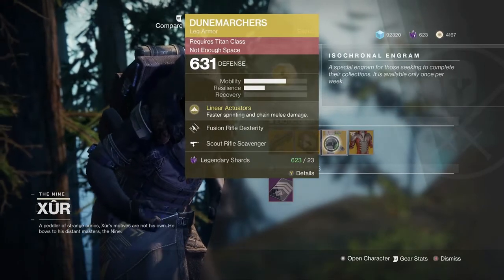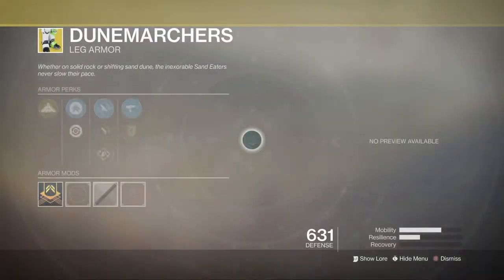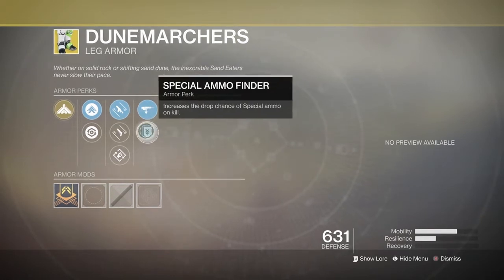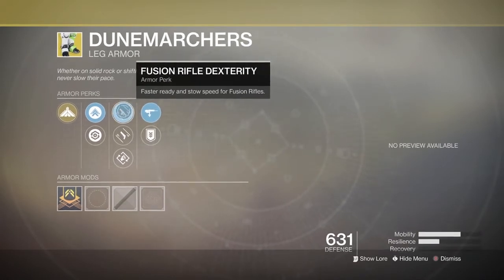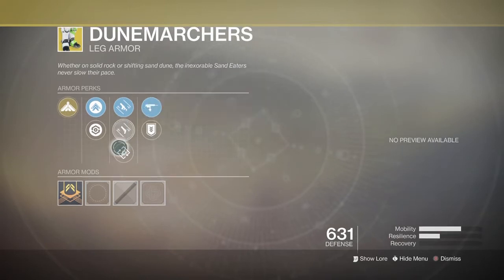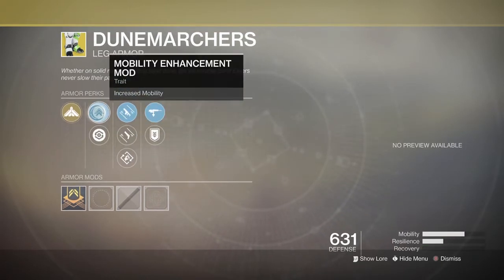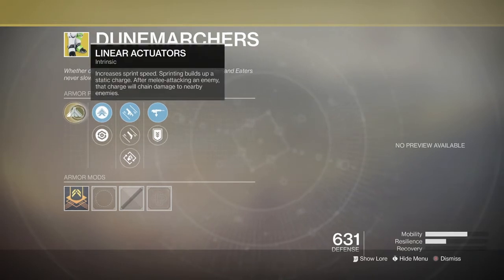Taking a look at the Dune Marchers, we've got Scout Rifle Scavenger, Special Ammo Finder, Fusion Rifle Dexterity, Hand Cannon Dexterity, Outreach, Restorative Mod, and Mobile Enhancement Mod. And of course the Special Perk: Linear Actuators — Increased Sprint Speed. Sprinting builds up a static charge, and after melee attacking an enemy, that charge will chain damage to nearby enemies.